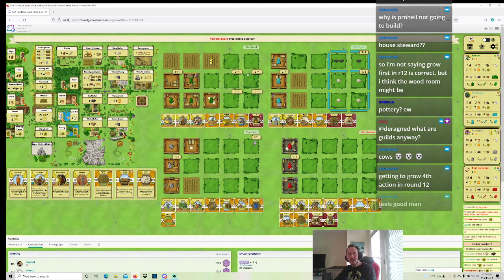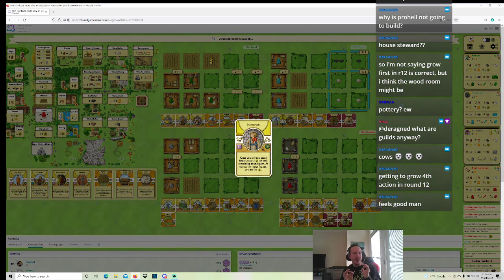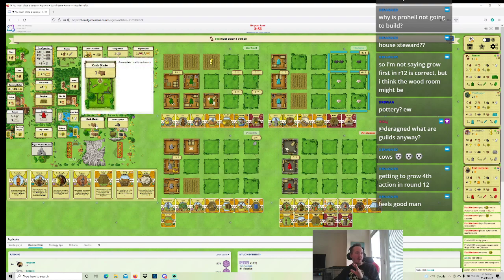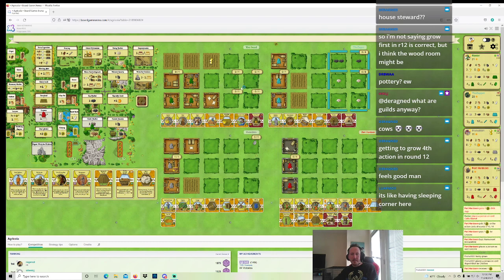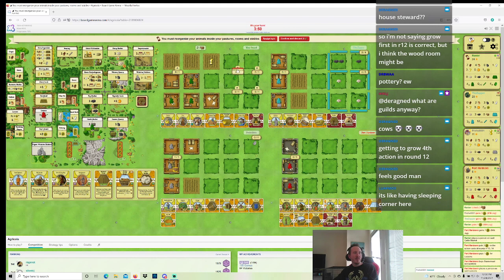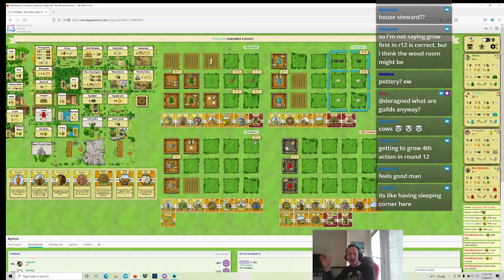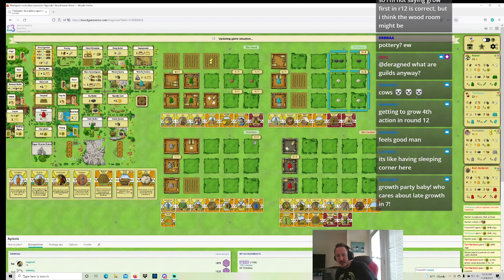I also forgot I had the stupid Roughcaster — it only works each time you build one clay room though, so it's still garbage. Cottager for ProHell — wow. ProHell must have a Loam Pit. ProHell is going to Loam Pit with Cottager, reno, and build a clay room still this game. ProHell could build multiple clay rooms if he has a Loam Pit, so I might not win House Steward. Just keep hitting that Milk Jug — the milk jug will probably help me.